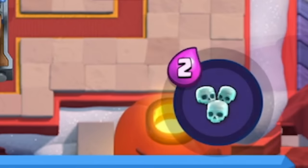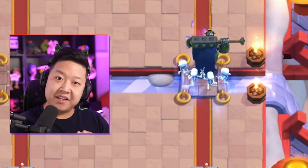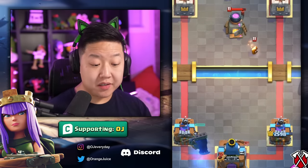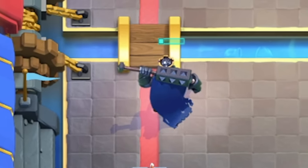It costs two Elixir with a 20-second cooldown, so use it sparingly. If you don't collect any souls, it's going to spawn just six right off the bat — that is not worth it. Whether it's your skeletons, the enemy's skeletons, Wall Breakers, Ice Spirit, or Fire Spirit, these all count as souls. Even when they jump, that counts as a soul.